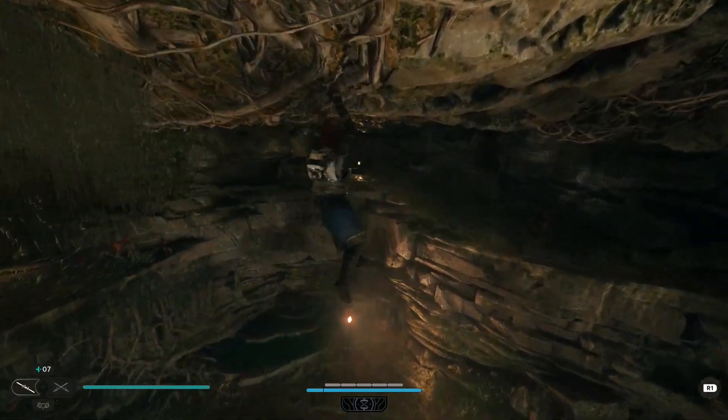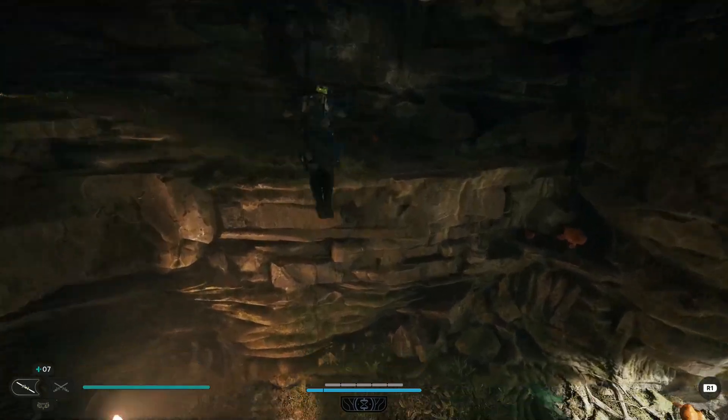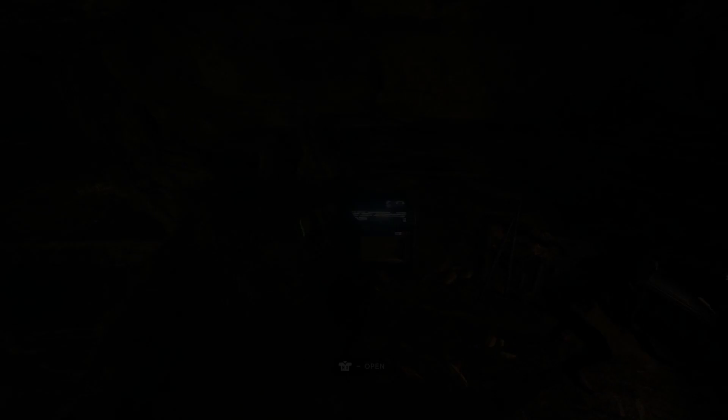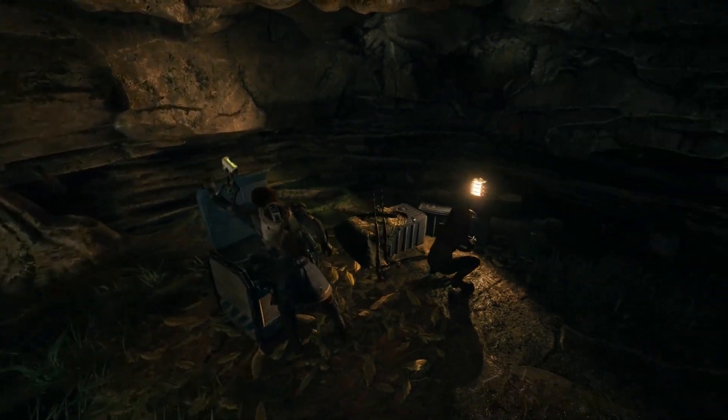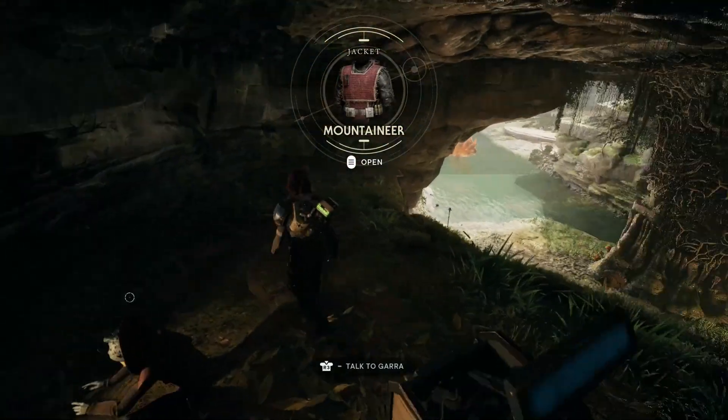There's a box over there but we actually want to go to the left here. I'll just jump across here and show you what's in this chest. Run up, talk to this guy, and use a mind trick to get him to move off the chest. Once you open it up, you'll get the mountaineer jacket.